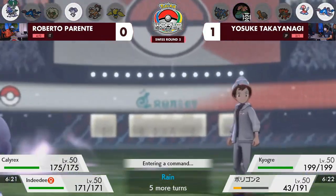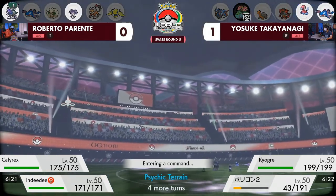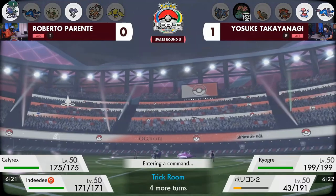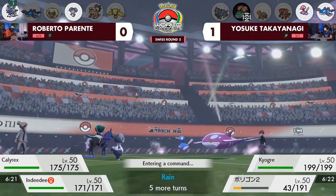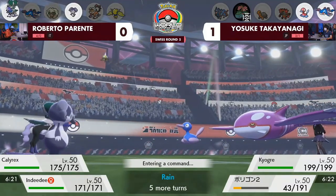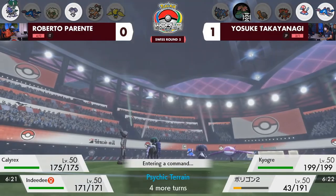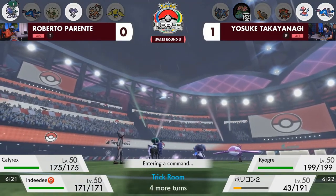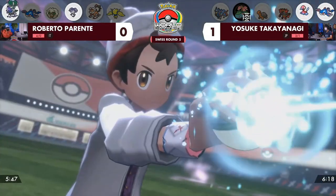We probably should have suspected Yosuke's Kyogre was trained a little slower, given the Porygon2, Incineroar, and Torkoal on the team — Trick Room would be a strong option. Now that Trick Room is up for the next couple of turns, slower Pokémon like Porygon2 and this Kyogre are going to be moving first. And if you click Water Spout, Follow Me cannot redirect that spread move away.